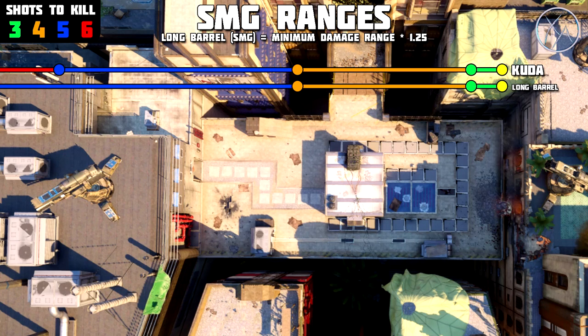First up, let's start with the CUDA. As you can see, the CUDA has a very short three shot kill range, a pretty good four shot kill range, and then an incredible five shot kill range for an SMG. Now if you put Long Barrel on it, it only increases that five shot kill range. It doesn't increase the three shot kill range and it doesn't increase the four shot kill range, which is one of the biggest misconceptions with Long Barrel on SMGs. This is why I say it's never worth it to run Long Barrel on the CUDA, because it's actually hard to find a line of sight long enough to challenge anybody in the six shot kill range.